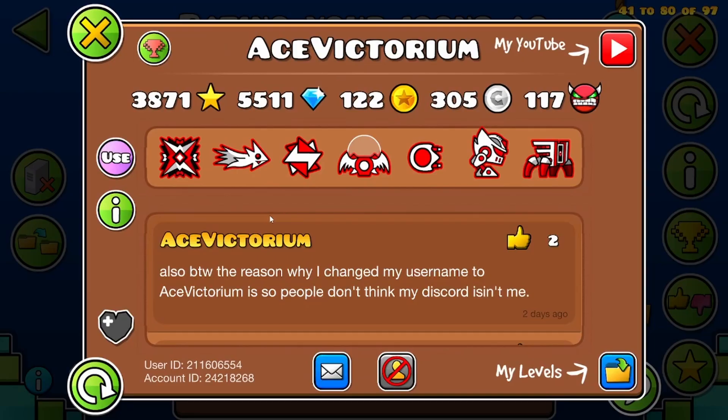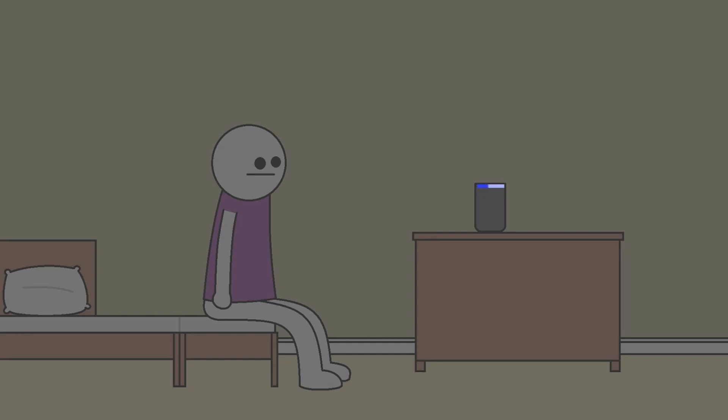Next we have AceVictorium. This looks like a creator point farmer, but with no creator points. I'll give you a 'get a life' out of 10. According to Wikipedia, you need to get a life.